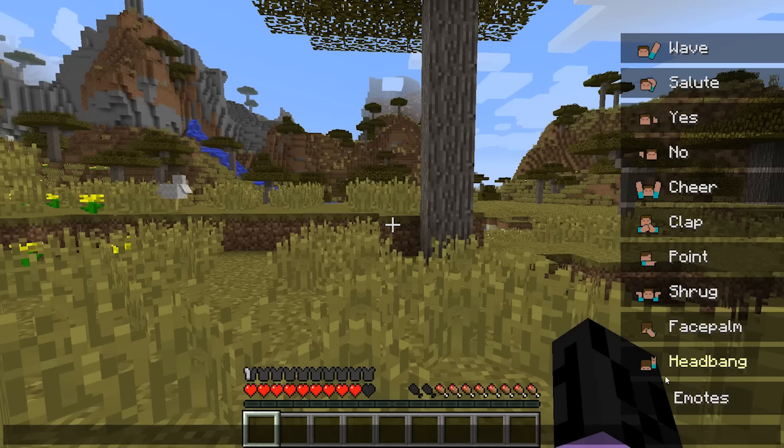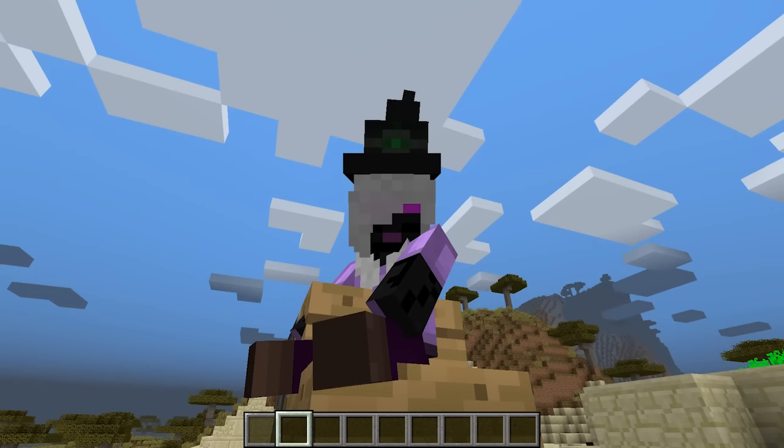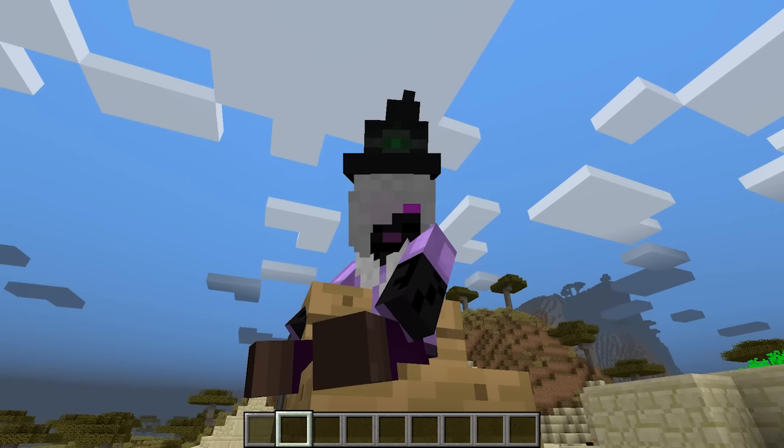The emotes have had their GUI changed so that they now all fit on the screen when you have the largest GUI scale. Pistons will now dismount you from a seat that you are sitting in.